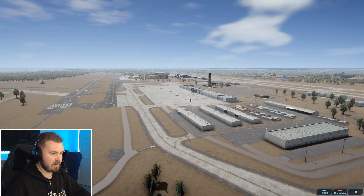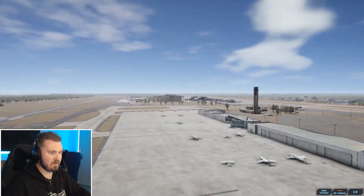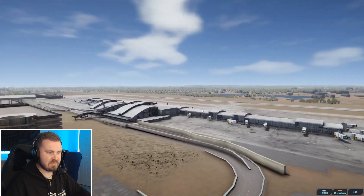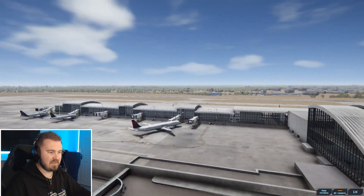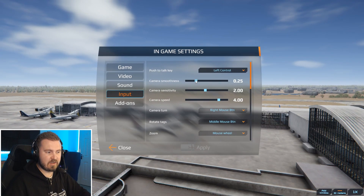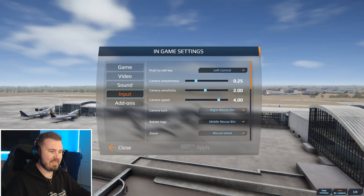If you want to move quicker, just hold Shift at the same time and you do move quickly. I wouldn't go mad with the smoothing on your camera. You can change the settings in here — I've only got the smoothness on 0.25, sensitivity on 2, and speed on 4. Sometimes it can be too quick, too sensitive and too smooth, so I find that's the best sort of middle ground.